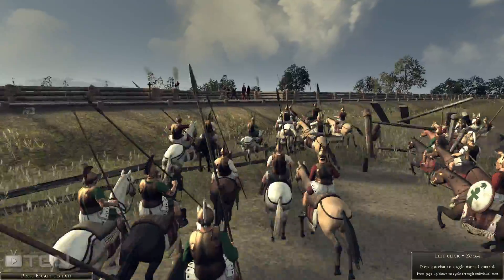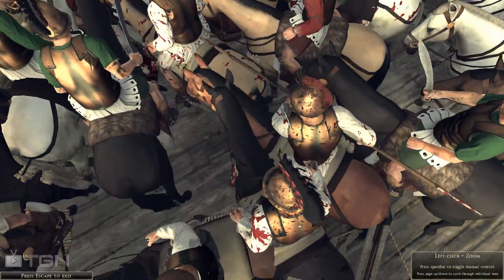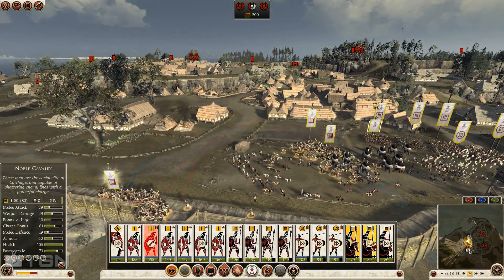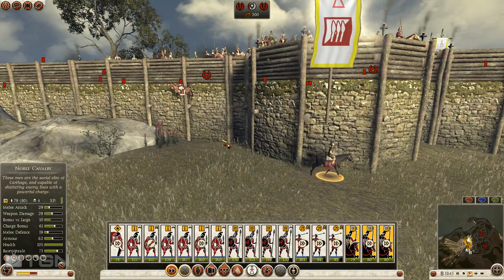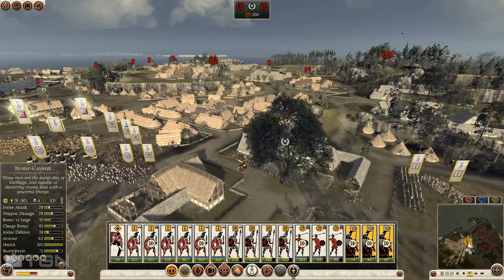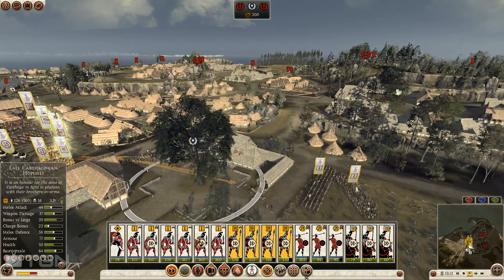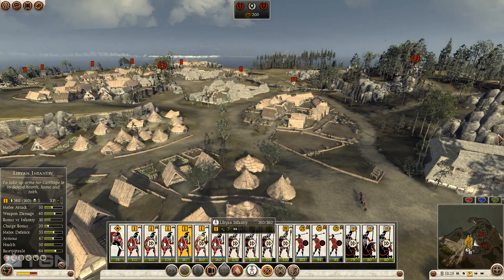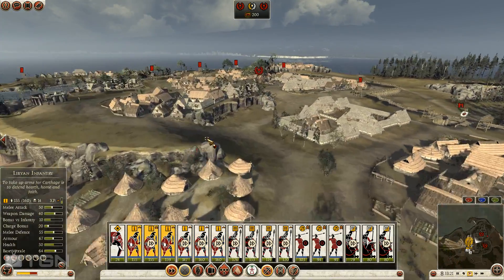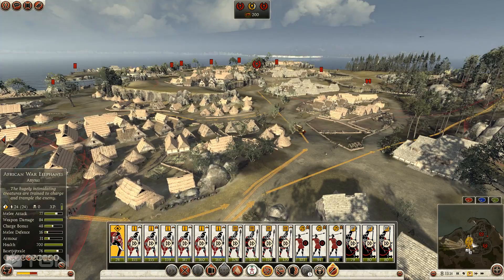I'm gonna charge this noble cav over into the back of these scorpions. It'd be kind of funny if some of my cav accidentally went up and over the walls. We've captured the gates - the gates are mine. Some of my cav did go over the walls - never seen that before, pretty entertaining though. I'm glad they didn't die. Let's get my hoplites to finish the capture and push up with my Libyan infantry. I'll do a little scouting with my noble cav and put my elephants up.